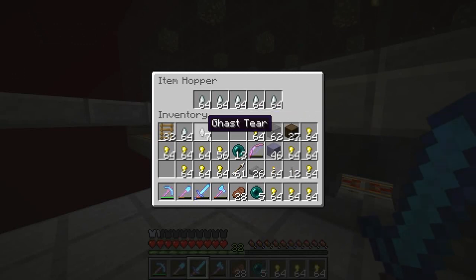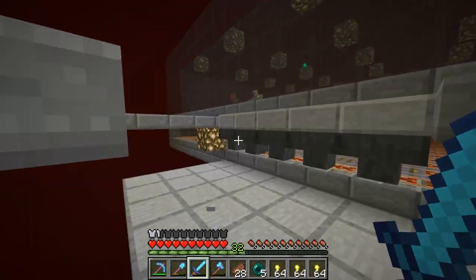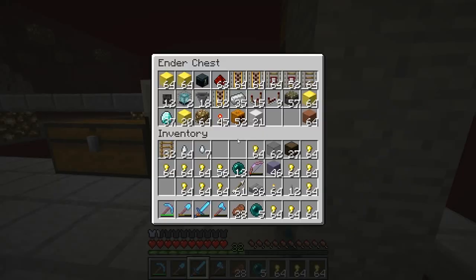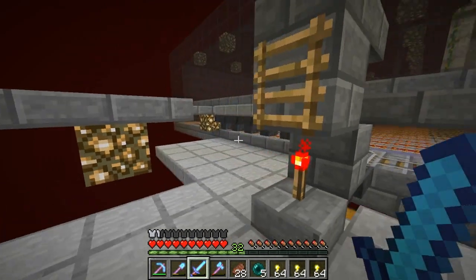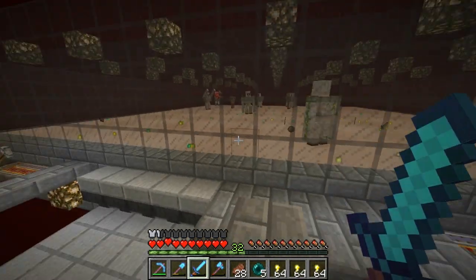We have over six stacks of ghast tears from this farm. And of course the main reason for the farm is the gold - we have gotten over three stacks of blocks of gold profit here. We're going to be using these on beacons, mostly. That's basically what I'm planning on using them for, and all in all it's working out good.